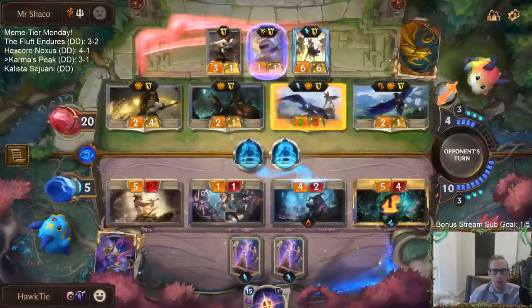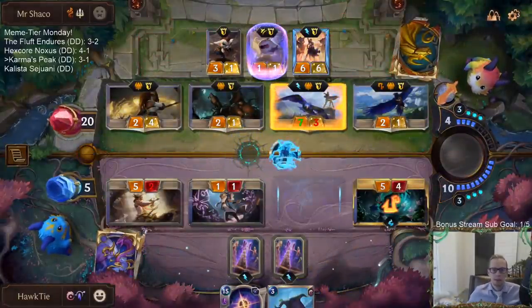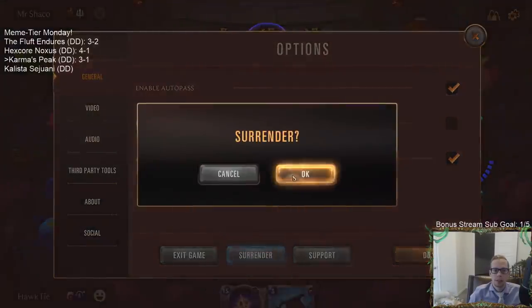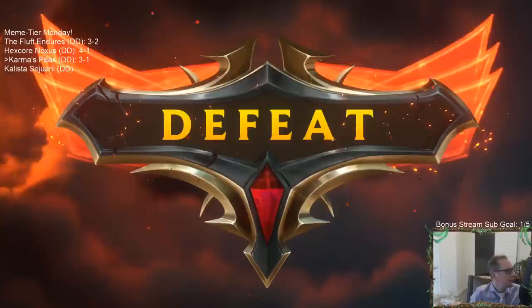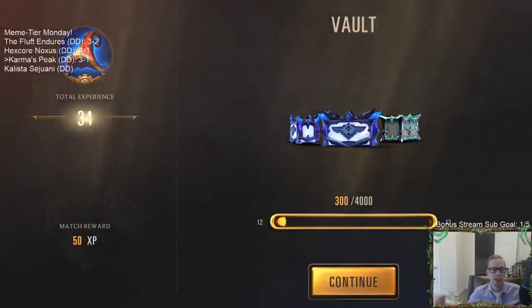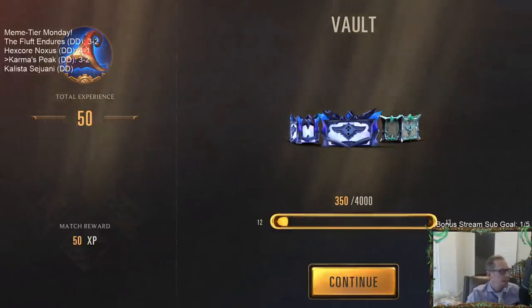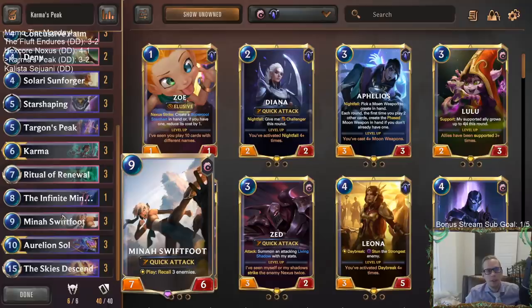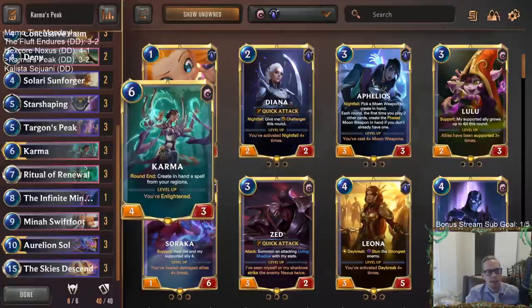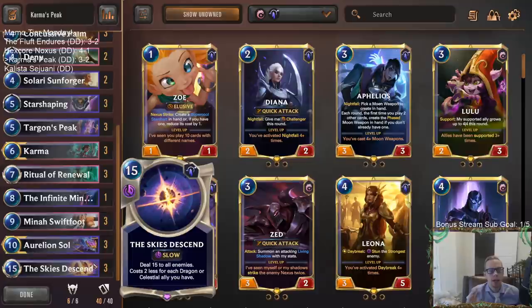They just had all three Ripostes. Well, that'll do. So close. If I don't attack with the 2/1 Challenger and just keep it alive, the Skies Ascend that we drew would have been 13 mana and I would have been able to play it, and I think we would have been just fine. But obviously that's completely hindsight. This was a fun deck to play - I liked playing Ritual Renewal and Mina Swiftfoot in Targon's Peak deck. They had to have Riposte - if they don't have Riposte, I think we win. But they could have had Rally earlier too.